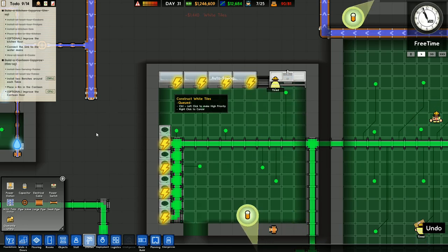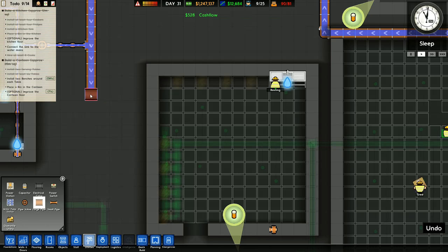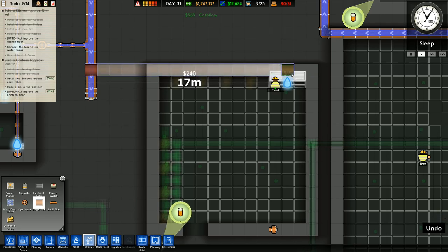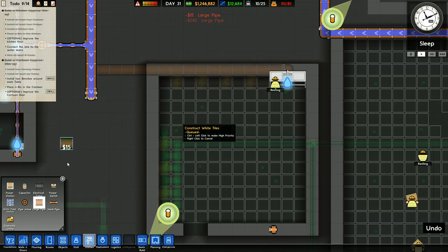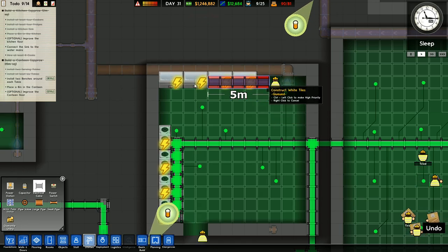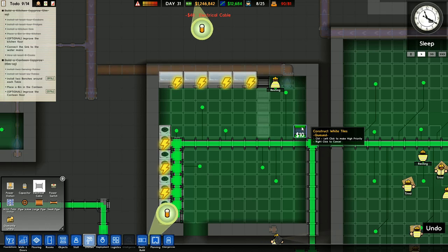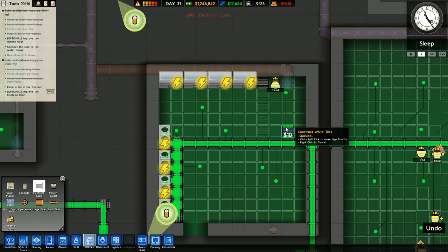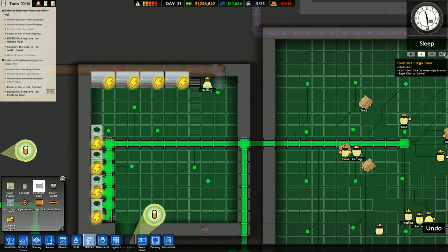They're not done yet. And we also need some water. So we want to go large pipe. That's got to go there, going like that to that point. And I'll put one under there. I don't know if I'm supposed to do it like that or not. And then out that side. That doesn't seem right. I can certainly do that. That might help. Place a bin in the canteen - I've done that. Optional improve the floor. Optional improve the kitchen floor. I've set that one. Connect the sink to the water mains, which is now happening.